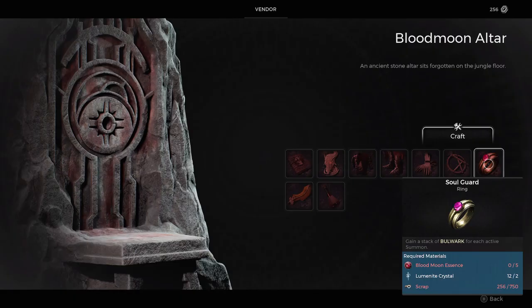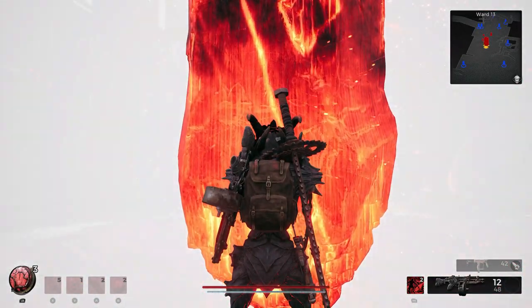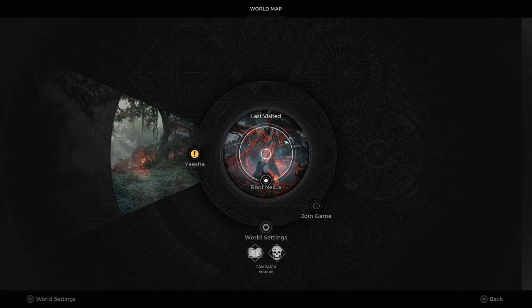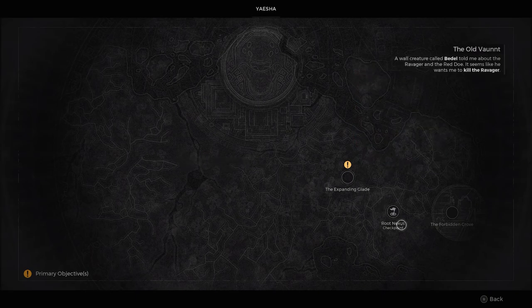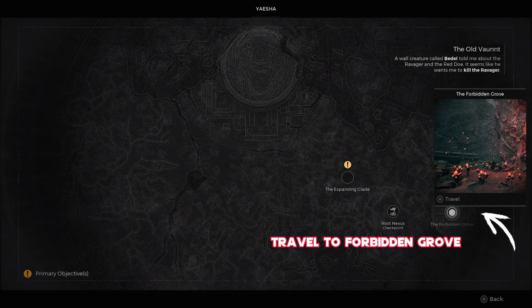However, it's far from easy, and if you don't know how to obtain one of the vital resources — the Blood Moon Essence — you may find yourself at a bit of an impasse. It's going to cost you 15 Blood Moon Essence, as well as 5 Luminite Crystals and 1500 scrap. I travelled around Yaesha trying to get hold of this Blood Moon Essence and had absolutely no joy. I even looked on the internet and it basically said it was a bit of a hit-and-miss thing. After a lot of trial and error, I found one way that worked best for me.